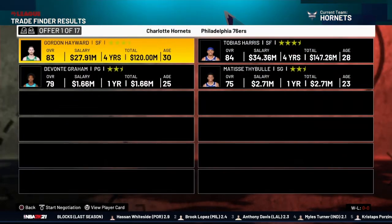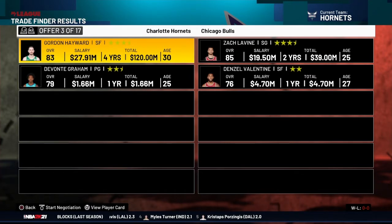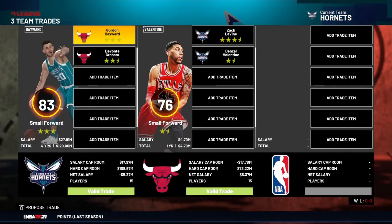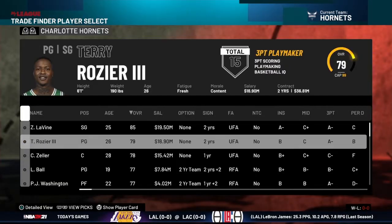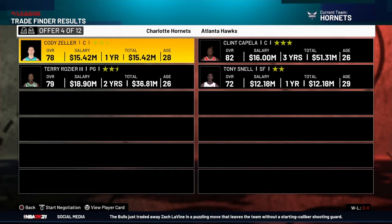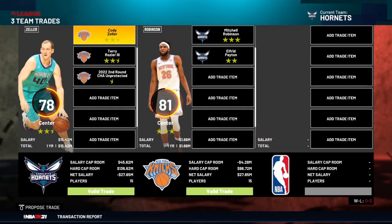I can trade Gordon Hayward. I'm already liking this trade — actually no, I don't want to get rid of Devontae Graham, but this one looks nice because we need a big man. I'm going to accept: Zach LaVine, Gordon Hayward, and Devontae Graham for Denzel Valentine, who could use a good power forward spot. I also want to package Cody Zeller and Terry Rozier in a trade to clear as much cap space as possible, and we're getting a center and point guard back for only a second-round pick.